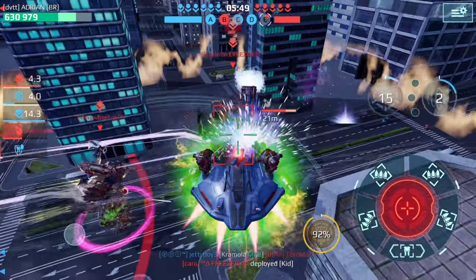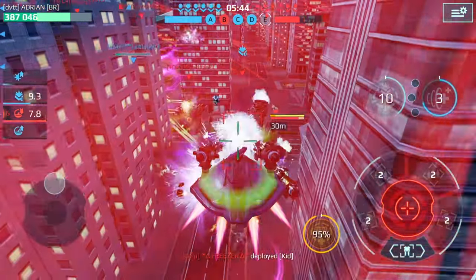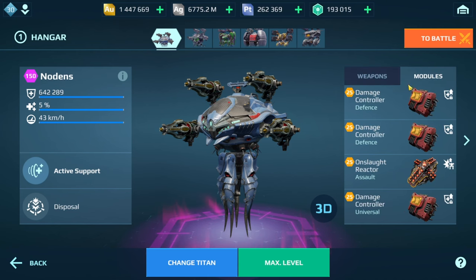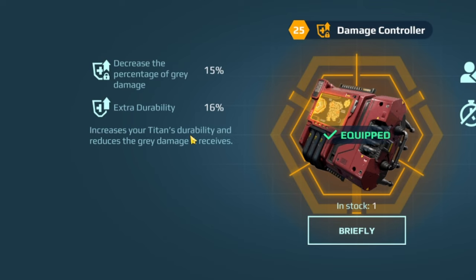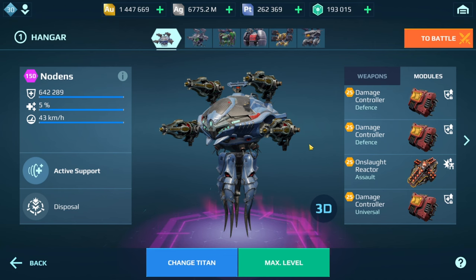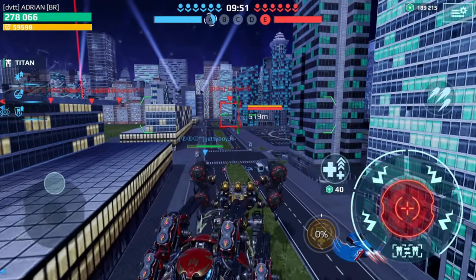A couple of viewers were asking about the Nodans with the new Vidra weapons, wondering how it's going to perform. Here are the stats for the Vidra at max level. I have three damage controller modules on here with the Onslaught — the damage controller module increases your titan's durability and health and reduces grey damage. The titan rebalance changes are now active, which means the Nodans has seven percent more health.